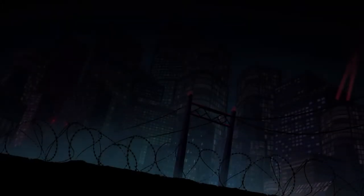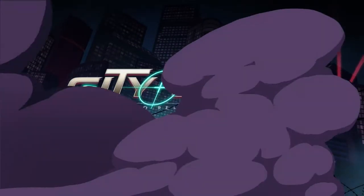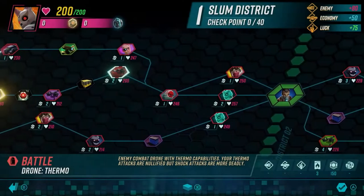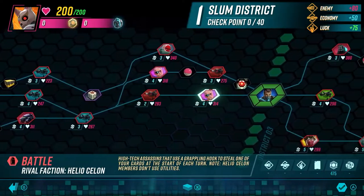In our previous City Wars walkthrough, we tackled gameplay. Now it's time to look at District Run, the game's single player mode. District Run has five districts to navigate, each with their own characteristics. You'll start in the Slum District, an entry-level zone where your choices can have far-reaching consequences. Your objective is simple: navigate 40 checkpoints to lay claim to Neo Tokyo.